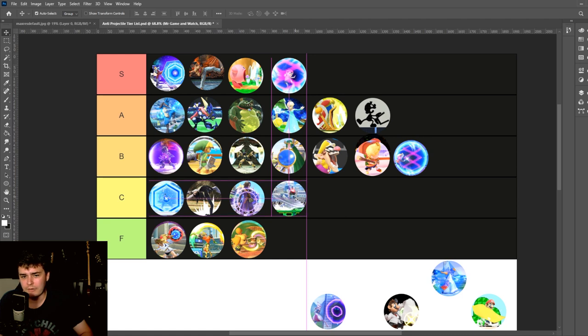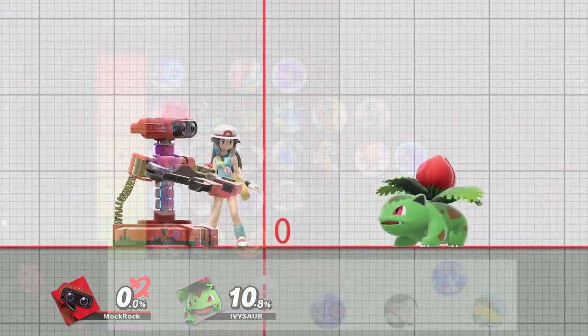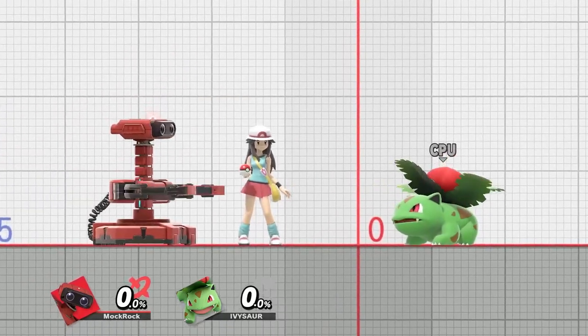ROB — C tier for the Rotor Arm. I don't even really know why it reflects projectiles; it seems pretty arbitrary and random. Apart from that, it's just kind of a move that sends you far. I guess the fact that you can hold it for a little bit is kind of cool.